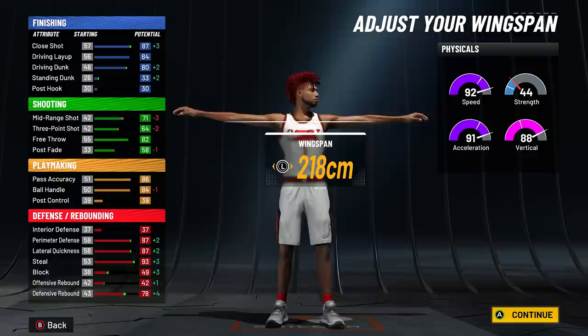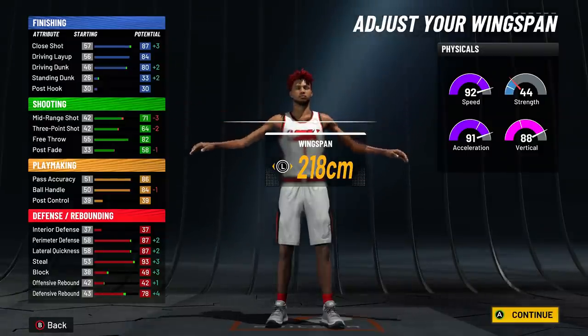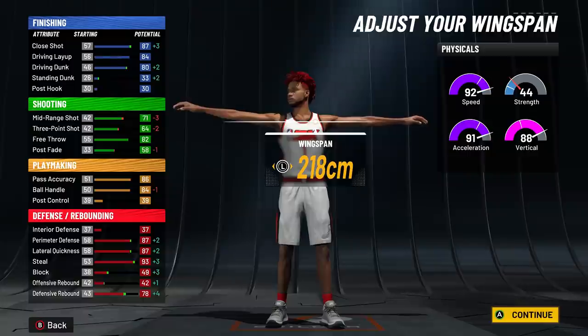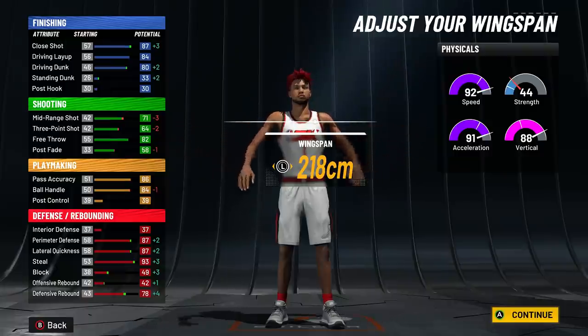We'll get a 68 three-pointer — same as the last build — a 75 mid range, 88 ball handle, 90 pass accuracy, 91 perimeter defense, 91 lateral quickness, 97 steal, and 82 rebound. Go with max wingspan. These are the final stats on this build.